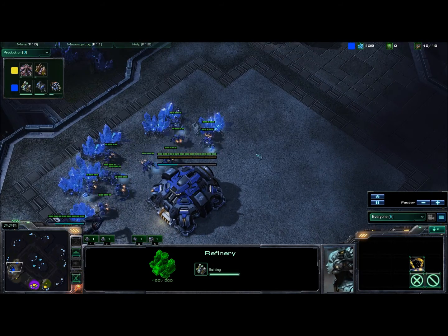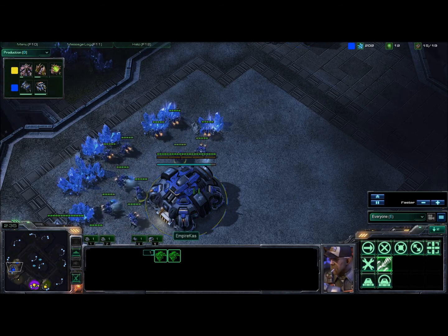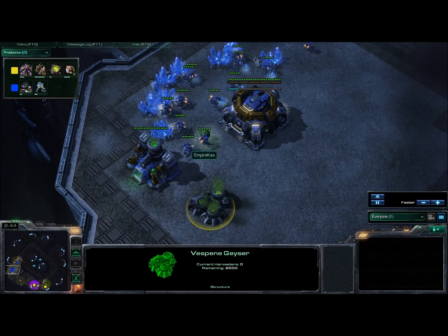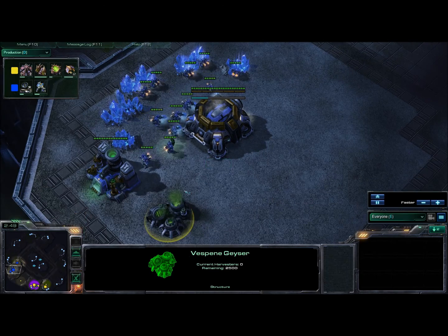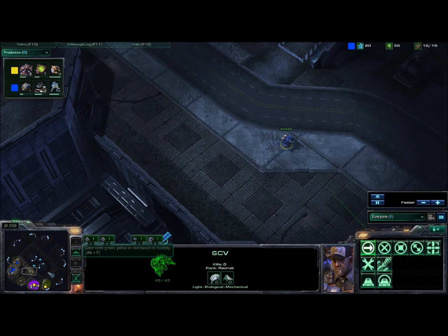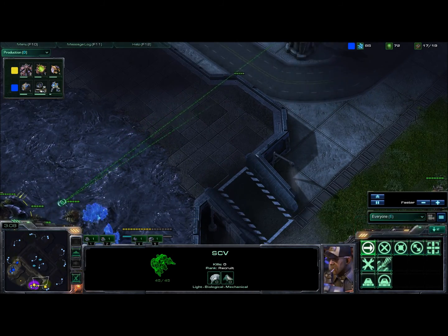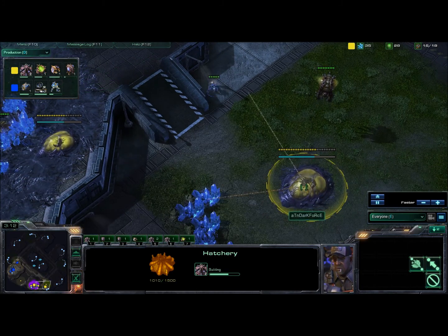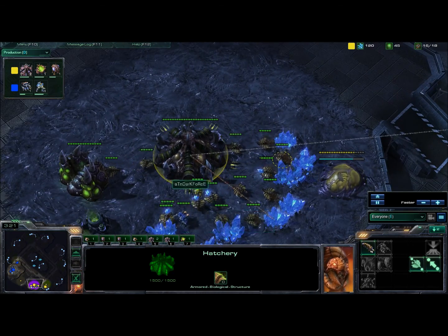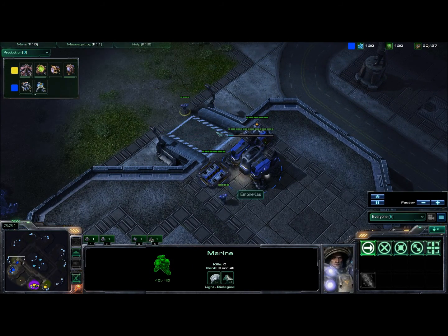We see Empire Kaz going for an early gas, which indicates there's not going to be any two-barracks play whatsoever. This could mean a stim marine-marauder push, or depending on how soon he takes a second gas, possibly a banshee rush — but it doesn't look like he's going for that second gas, so probably not a banshee. Kaz is scouting straight down toward the right position and will know where Darkforce is in just a moment.